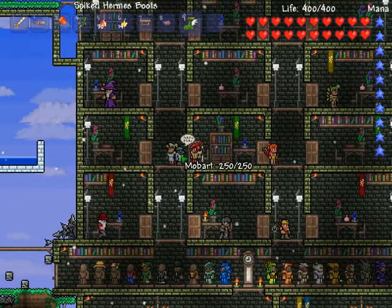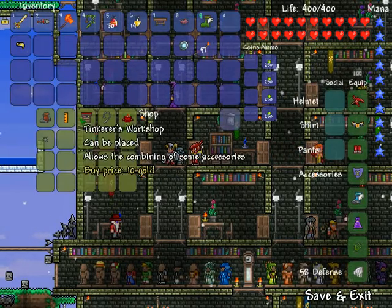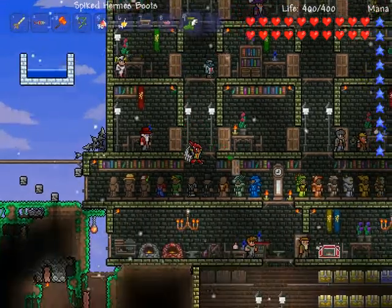You can buy Rocket boots from this guy, the Goblin Tinkerer. Shop. It costs 5 gold. I don't have 5 gold, let me go get it.